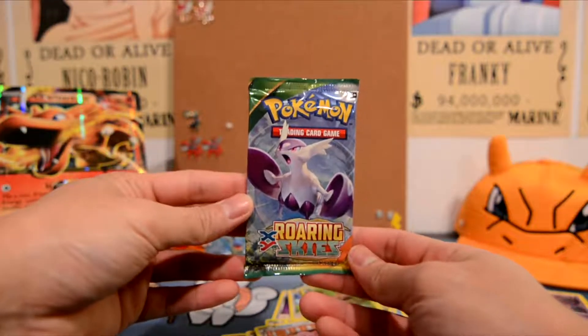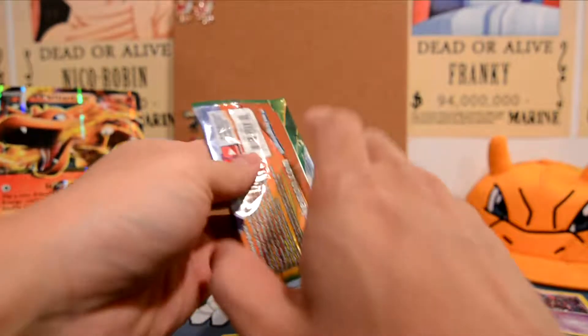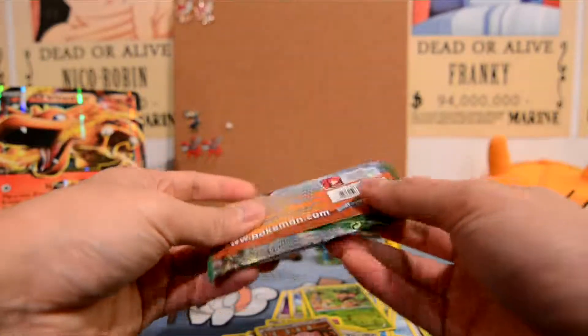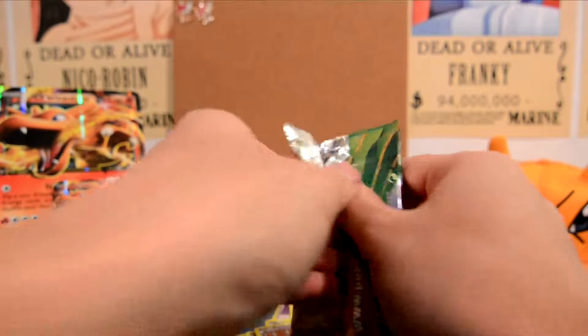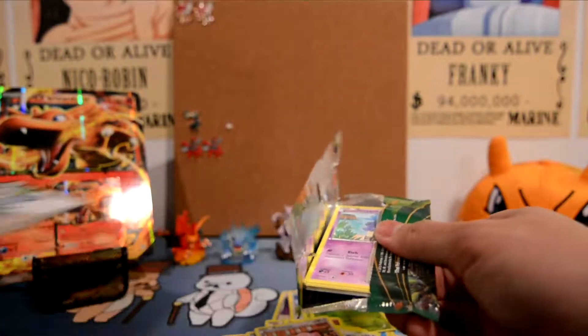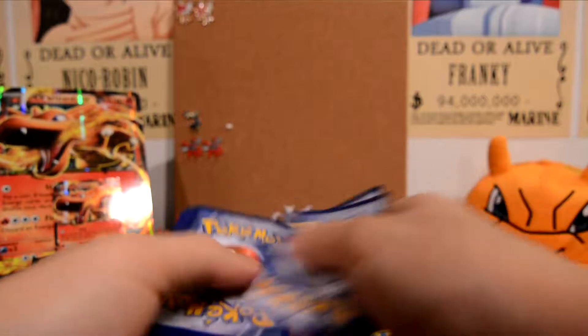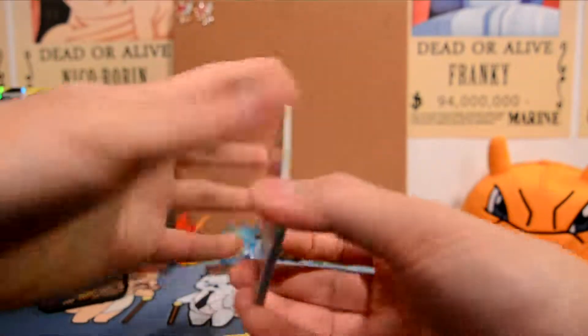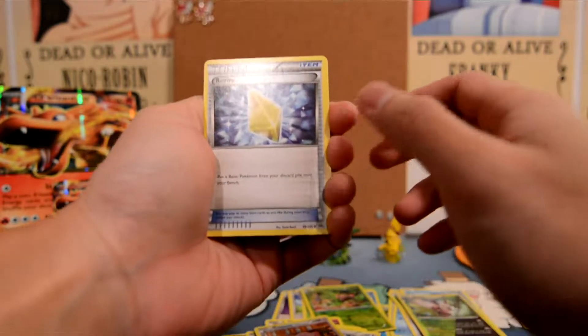Breakthrough pack: Heavy Ball, Snolax, Skitty, Chespin, and our rare — we have a Chesnaught! Hey, then we do Phantom Forces, then Roaring Skies.